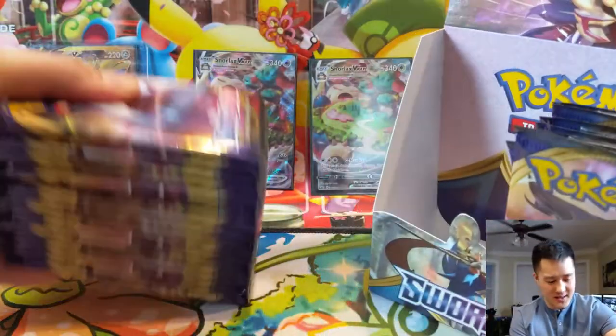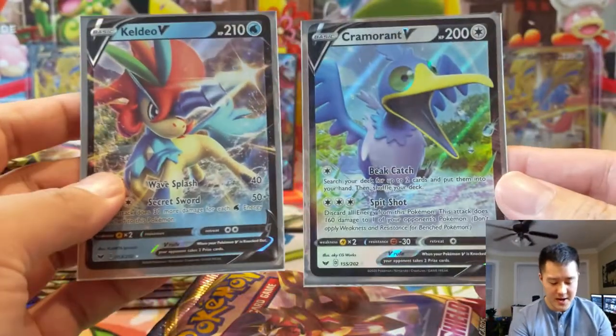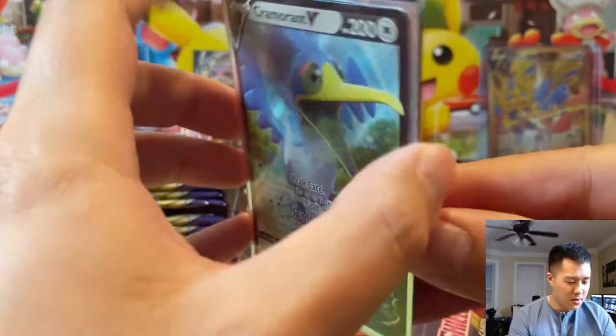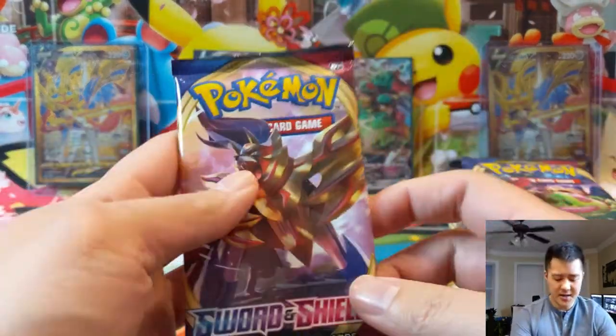Welcome back everyone to another Pokemon Sword and Shield opening. I'm Moana Turtle and today we're going to be finishing off a booster box that we already started - the ETB opening had basically no pull, so I pulled eight packs out, which means there are 28 left. I'm always curious about pull metrics, and from those eight packs we pulled two ultra rares, a Calyrex, and Cramorant V, but those aren't super exciting.